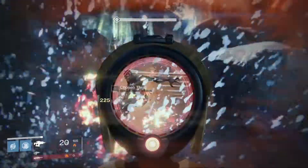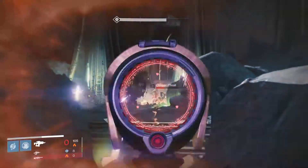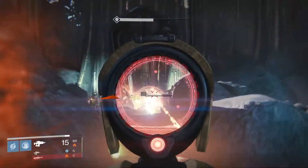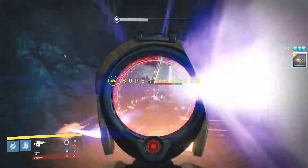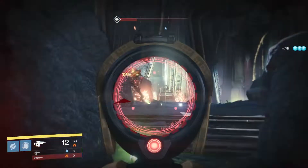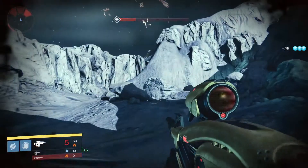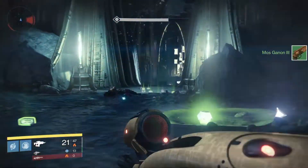From the footage you can see I'm using the Vex Mythoclast here. The bounty is insanely quick with the Vex — it is a complete joke, basically. But I am also showing you how to do it with a normal fusion rifle. The fusion rifle I'm using in the video is the Light of the Abyss, which you get from normal Crota.